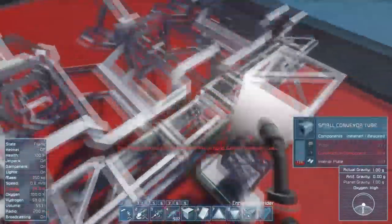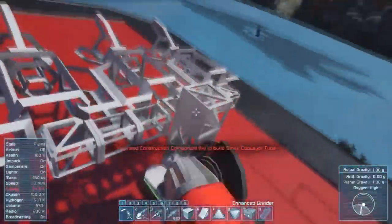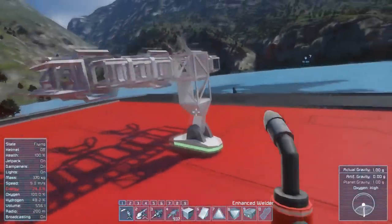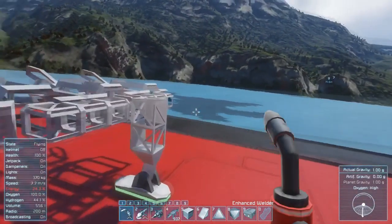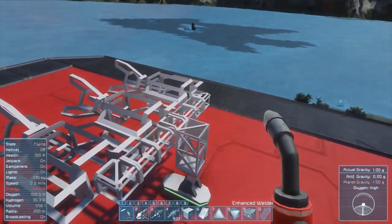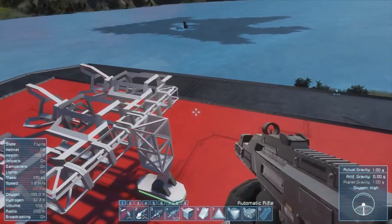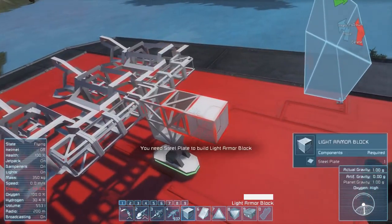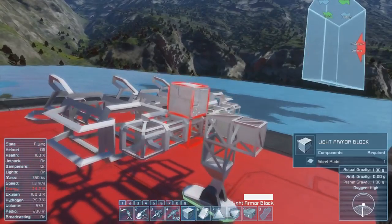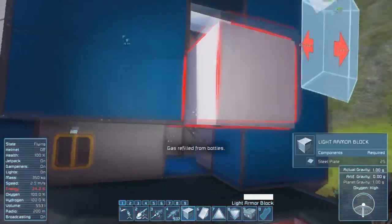I'll do most of the welding off camera — just wanted to get a few of these started. So what do we need next? Let's go ahead and put our cockpit on. It's going to be right here at the front. I want it to be right in line with the drills. How can I do that without screwing it up? First of all, let's go get some energy.